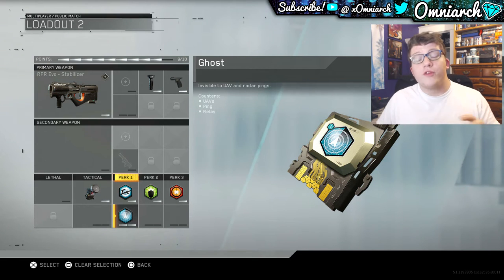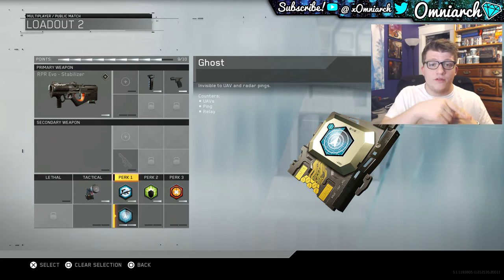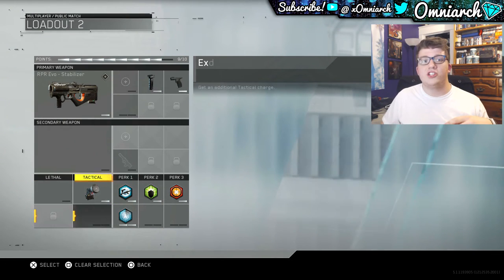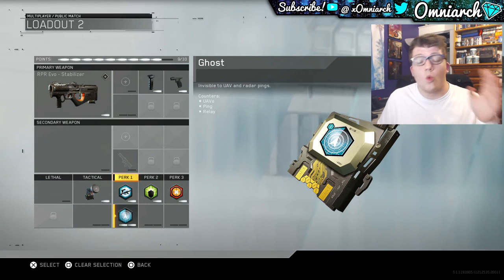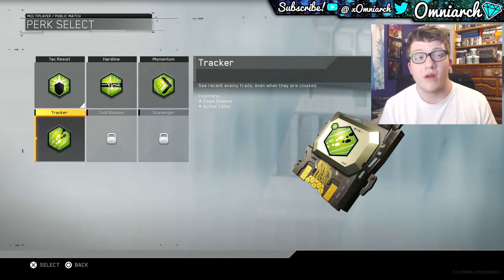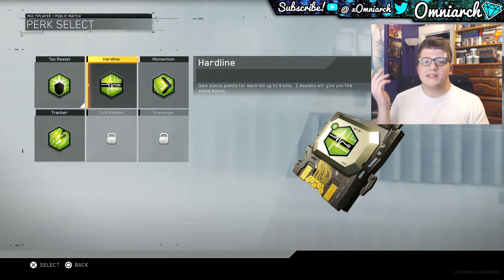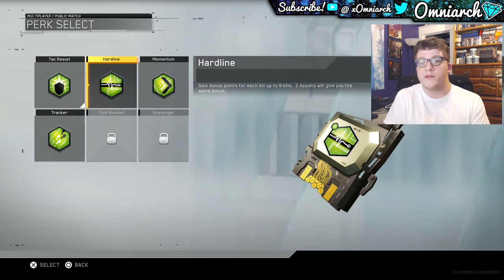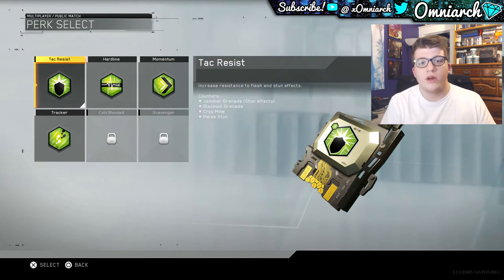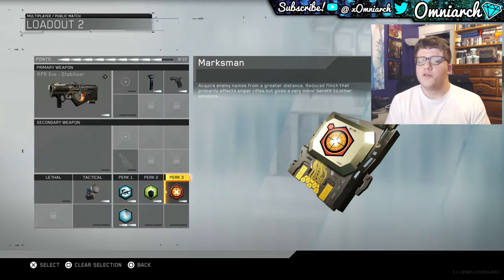I use Ghost — this is awesome. Everybody is running UAVs in the beta, especially since the default scorestreak is the UAV, plus people aren't getting very high killstreaks anyway. Ghost is absolutely amazing in the beta right now and I assume it'll continue to be great once the game officially releases. For Perk 2, I have Tack Resist. You can use whatever you want here — Momentum, Tracker, or Hardline are options, but I don't really see the benefit for my playstyle. There have been a few times where a stun or flash grenade caused me to die, so I figured might as well throw on Tack Resist.